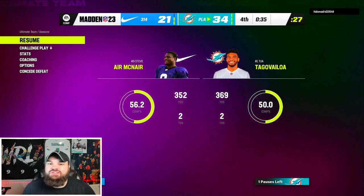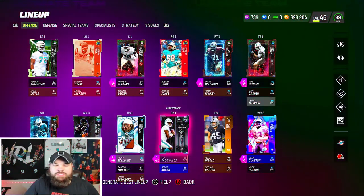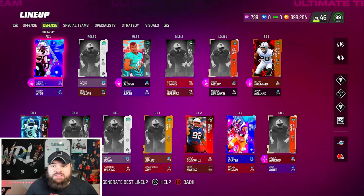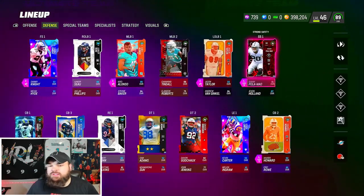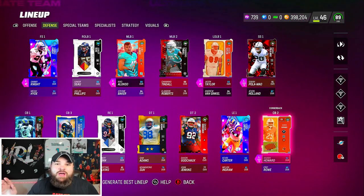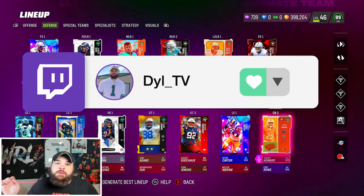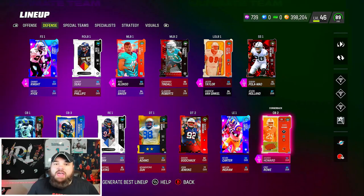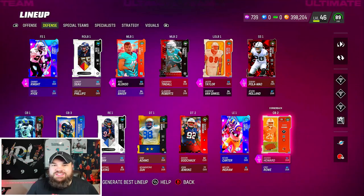GG's. I played so bad on offense but defense carried. Sammy Knight made like two of the most crazy plays I've ever seen — I still don't know how he got that last pick. Jason Taylor played great. Xavier Howard did as expected. Hope you all enjoyed the video — if you did, make sure you leave a like and subscribe. If you want to see more gameplay and how I'm building this team live, check the links in the description and hit that Twitch with a follow. If you want another video, I broke the QB rushing record with Justin Fields.